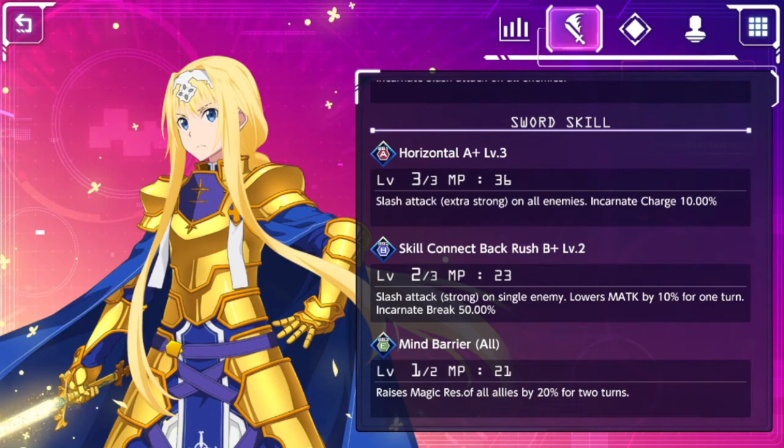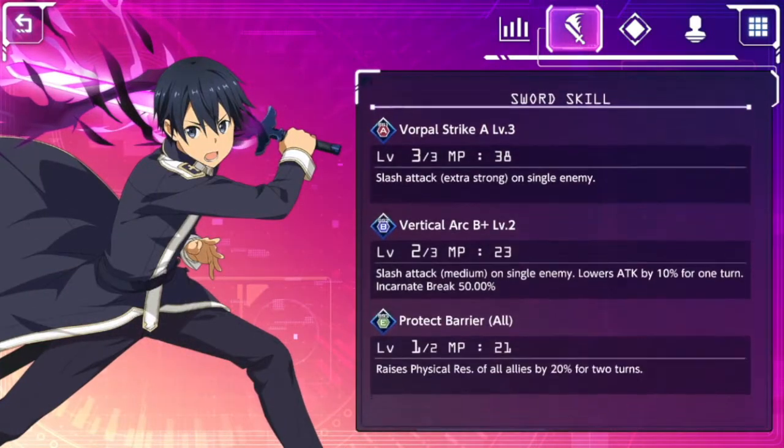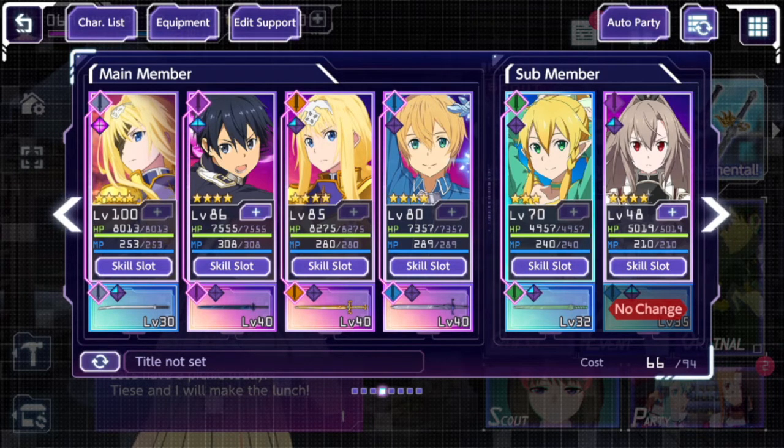Alice also has a pretty decent break skill — a strong slash on a single enemy that reduces magic attack and does 50% break. Between Kirito and Alice, for most bosses that only charge to 100%, you can eliminate their incarnate gauge pretty easily in one round. She also has an enhance skill at later levels that raises magic resistance by 20%. Kirito has a physical resistance raise, so they pair up really well — and I see that pairing a lot from other players.